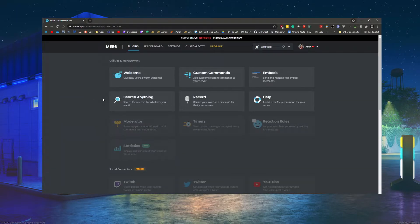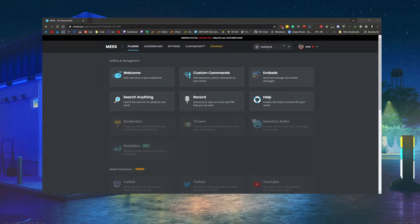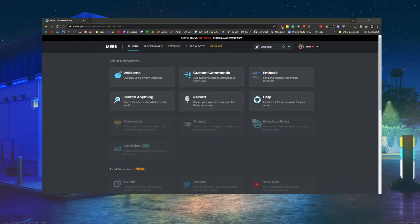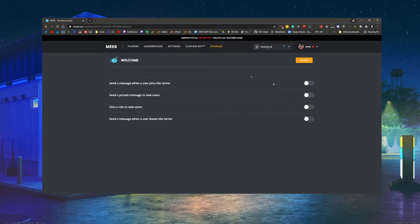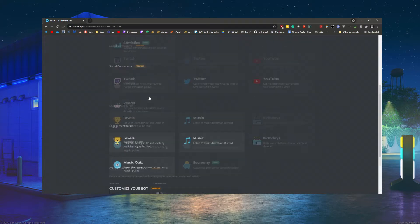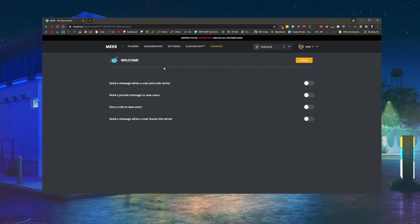Once you've added it, you should see all of your servers here and whichever server you added it to. In terms of MEE6, I'm going to show you a few things you can do. These are called plugins — different things you can do within MEE6 that you can enable and disable as you want.